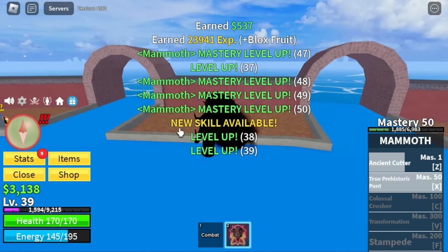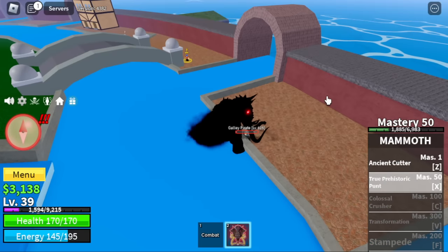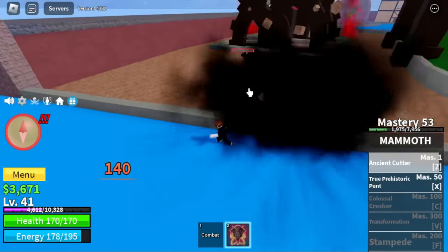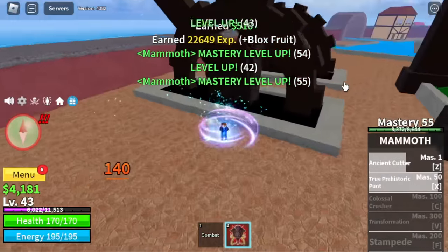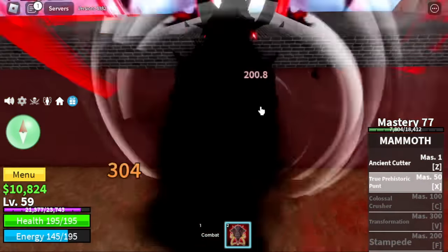This skill will launch you forward, damage your enemy, and will try to knock your enemy up. So again, for the Ancient Cutter there's a push — this one will try to knock your enemy up. Did you notice that we skipped the Jungle and the Pirate Village? We're going to reach level 60 here.